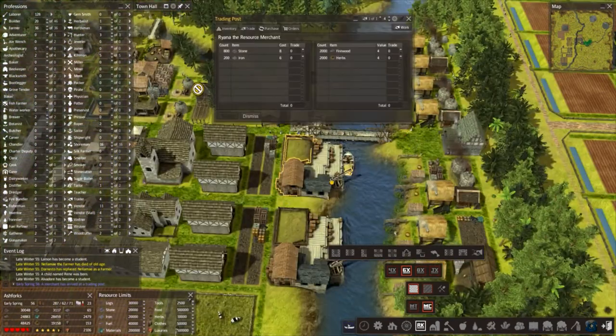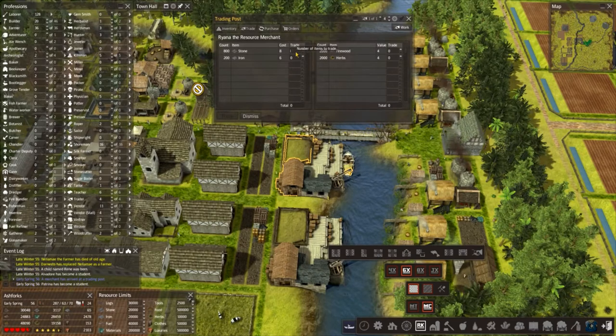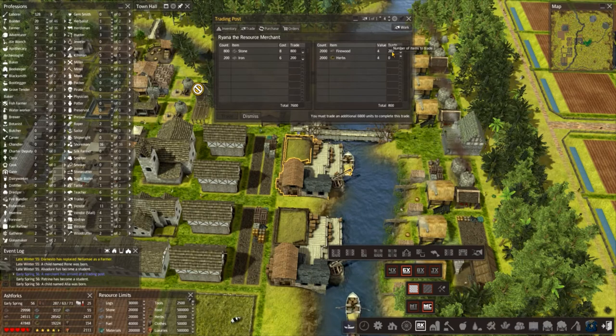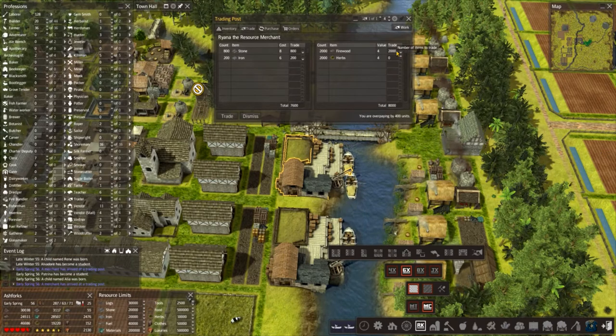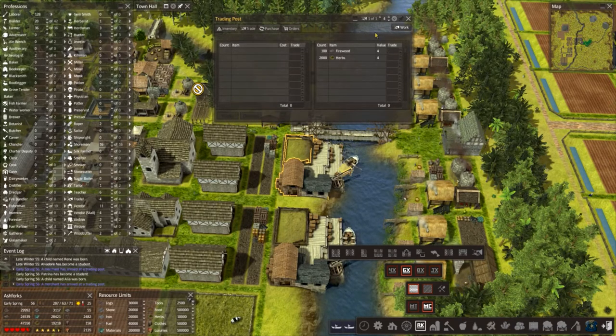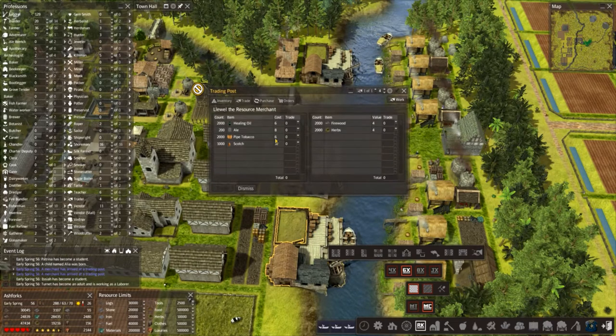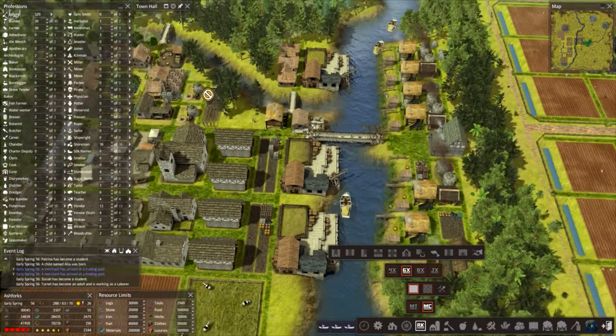Go away, trader! Yeah, bring me more though - 200 iron is not enough. What are we doing for herbs? Herbs is going down quite fast. Let's stick with the firewood - what do we need for that? 1,900. Okay, trade. Another one. I just can't be bothered looking. No, go away - I probably need you for something but I'm busy.